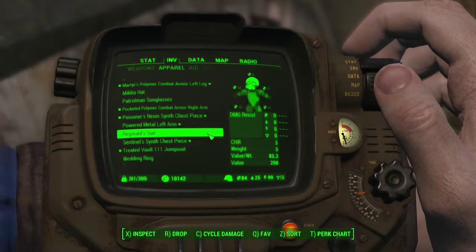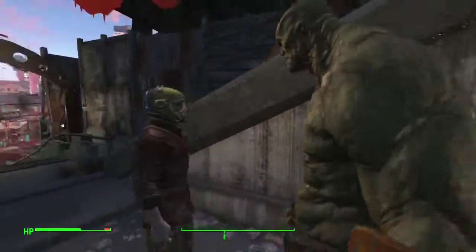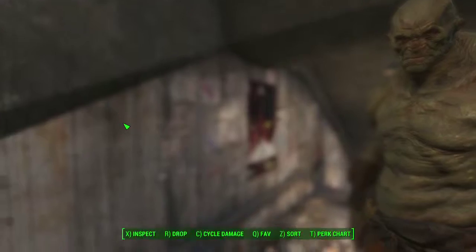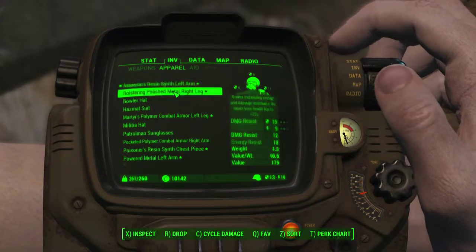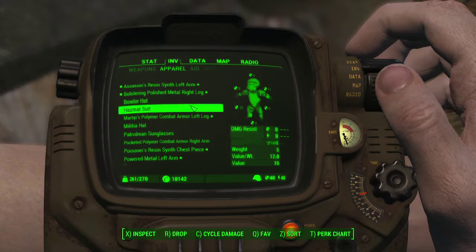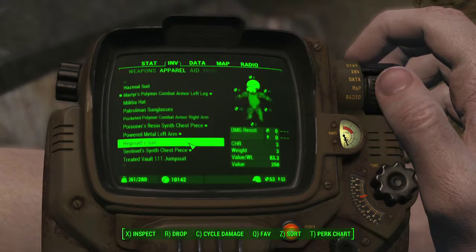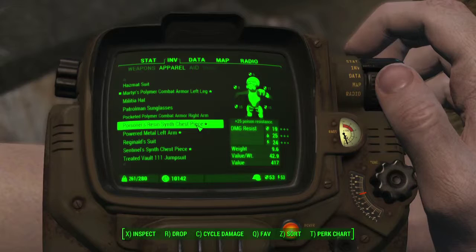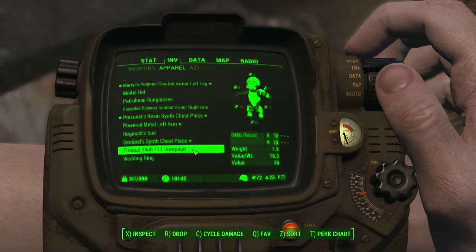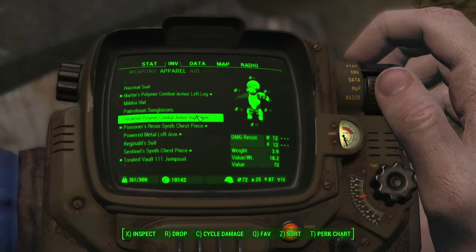Increase action regeneration speed — Reginald suit. What is that? I don't know what that is. Let me get that on me, and that too. What am I missing — my right arm. This one is damage while standing still, and this one is poison resistance — I'm keeping that one. Getting my vault suit on and I'm still missing my right arm. Is this worth it — the pocketed polymer?